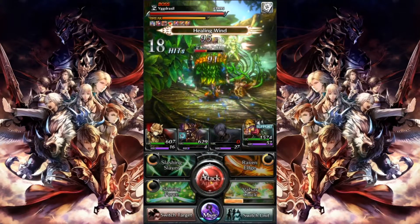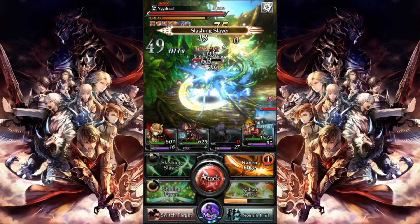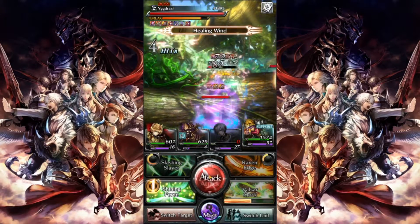Step 2 is to kill King Pockle. He provides a negate physical damage buff onto Yggdrasil, effectively ruining any chance of killing her unless you have monstrous magical DPS units, which you probably don't this early in the game.